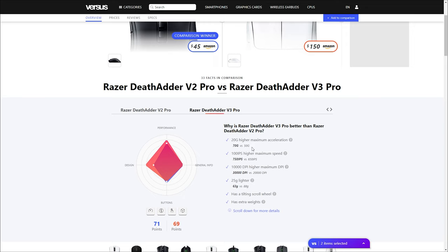Higher acceleration? Higher IPS? Maximum speed? 10,000 DPI more at 30,000 — not that anyone would use more than 2,000–3,000, but yeah, whatever. And it's 25 grams lighter. I mean, that's a good thing, you know. That's a good thing.